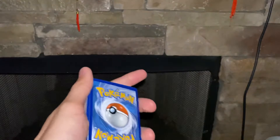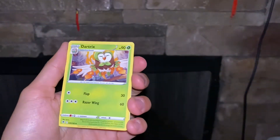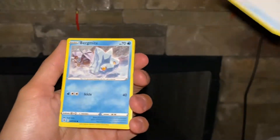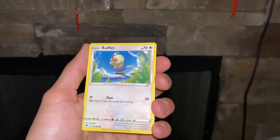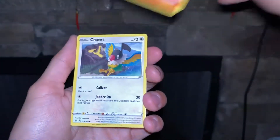I already spoiled that, oh well — we can look at the art. Nice. Dark tricks. Cool. I could have gotten a Trainer Gallery card that hasn't been spoiled, so that's fine. I already got one of those, I already got one of these. I don't have that art yet.